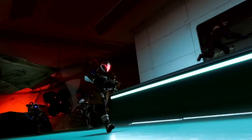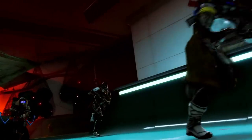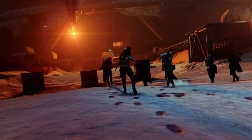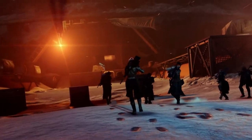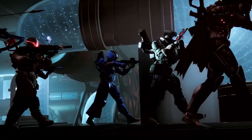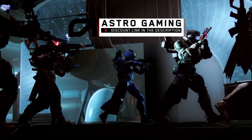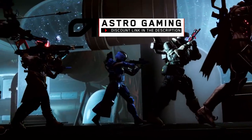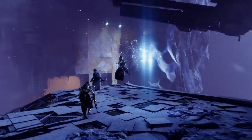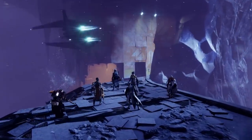I'm talking gameplay from the brand new Deep Stone Crypt raid. As you can see right here, if you look at the amount of guardians being shown — clearly six guardians — and this is not a PvP setting at all. In fact, in this second piece of gameplay, we see them very clearly in some sort of laboratory. Clovis Bray is this research facility, and the Deep Stone Crypt is its main one — the place where they created the exos. We also see the six guardians spawning in right here. I think what we're seeing is like the beginning animation to start off the brand new raid.